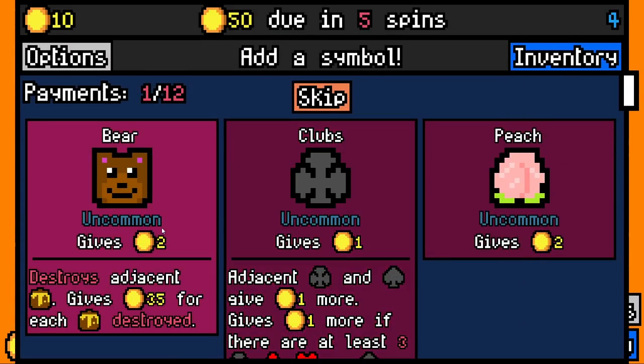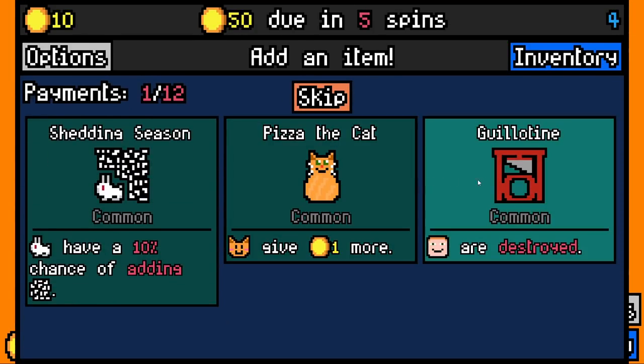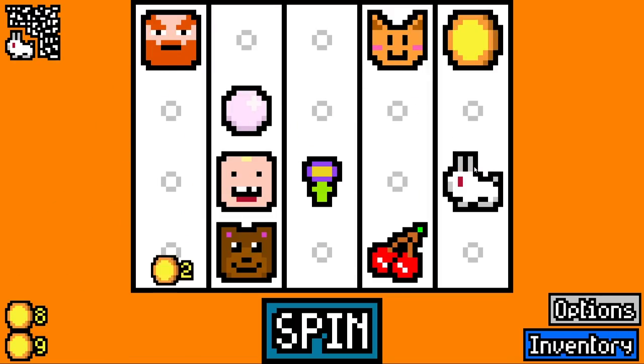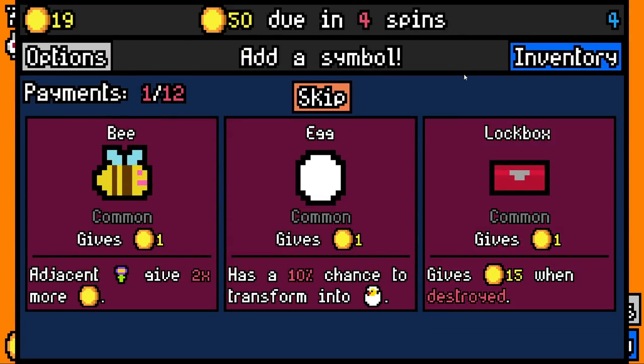We pay 25 with 10 spare. We're going to add a bear. Rabbit has a chance to add rabbit fluff. That's really good for early game, because if we can get a few rabbit fluff in early, it's some decent money.